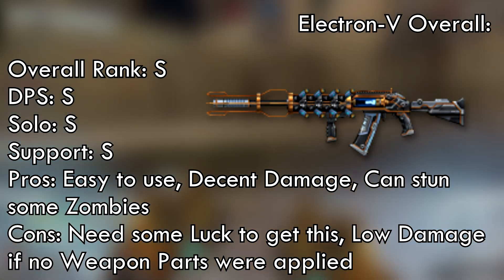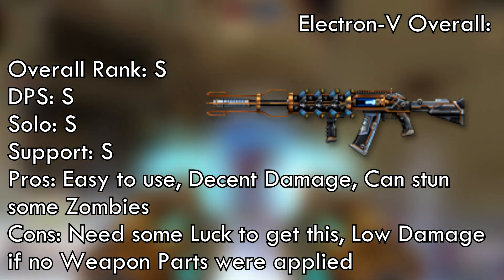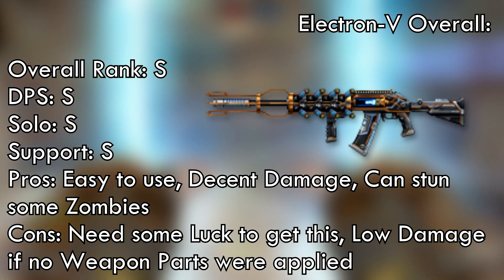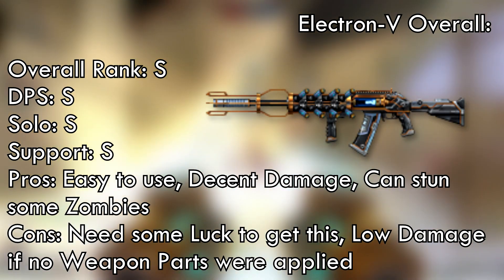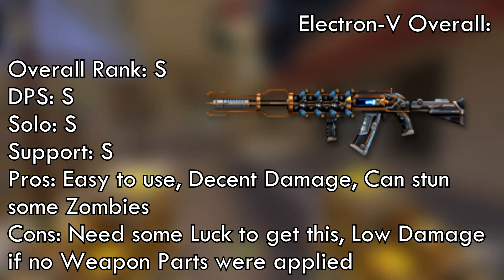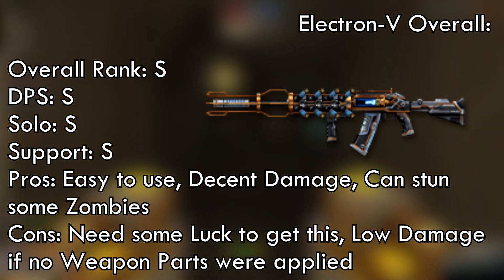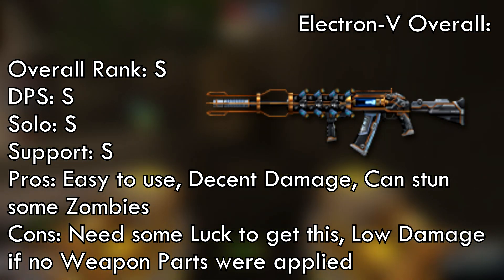The Electron Strap lets you easily stop zombies from hitting you and protect your teammates. The damage is pretty decent for zombies, and if you're using a deadly shot with weapon parts you can easily kill them. For Zombie Carry mode, this weapon is pretty decent as well. I'm going to rate this weapon 10 out of 10.